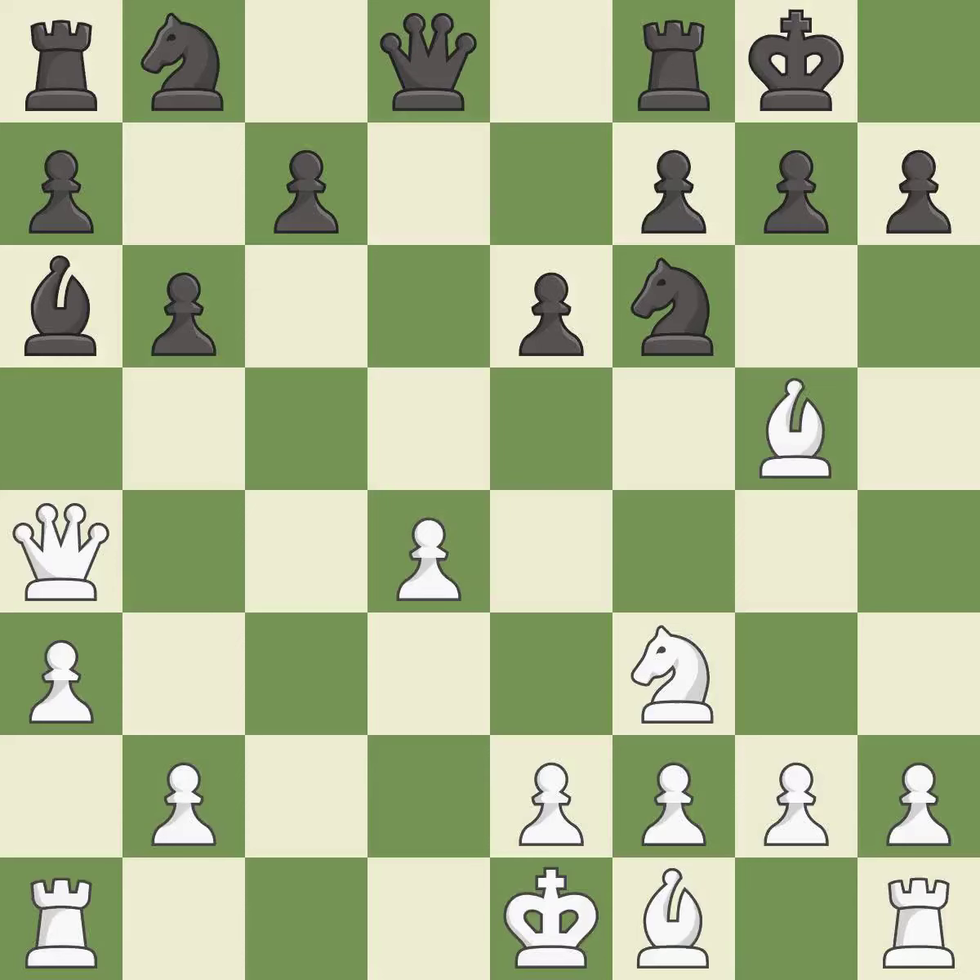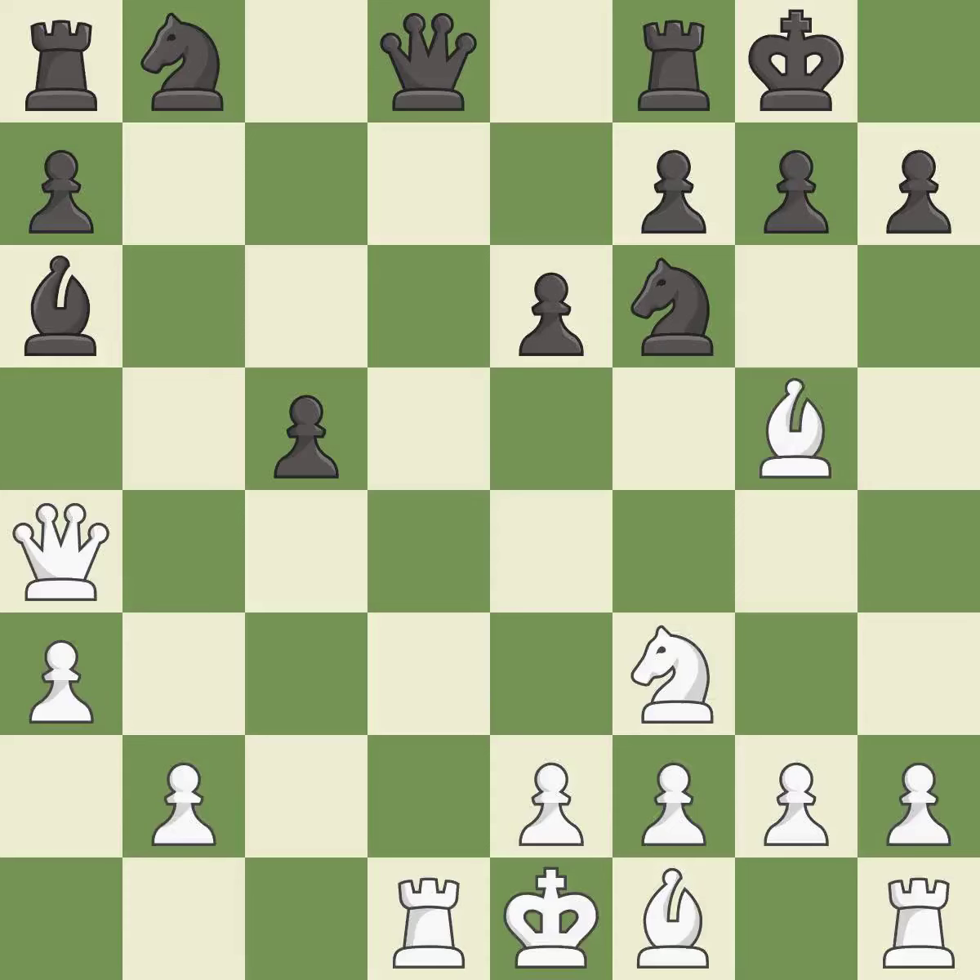This move puts the queen on a safer square. This maintains the balance in material with a good trade. Takes back — this threatens to kick a bishop. This activates a piece and simultaneously wins time by attacking an opposing queen. This develops a queen off its starting square, getting it into the action. This forces doubled pawns in front of the opponent's king, decreasing its safety and harming the pawn structure.